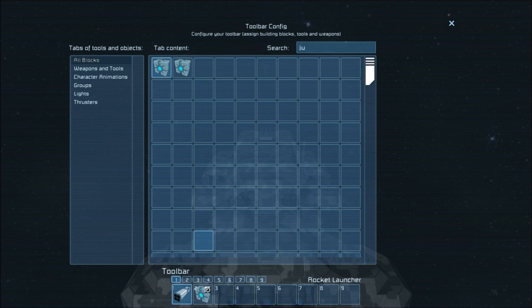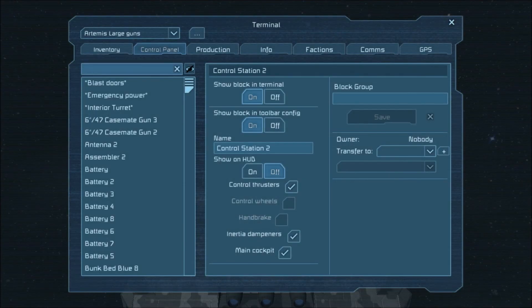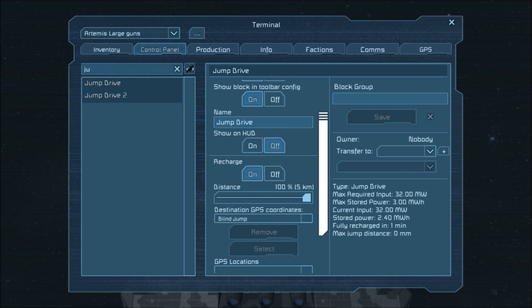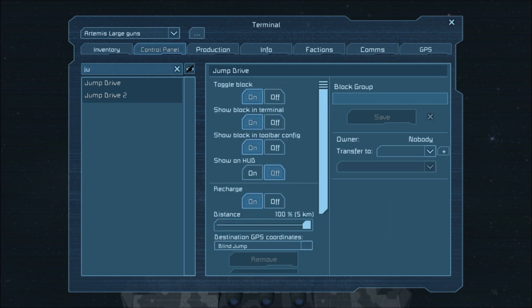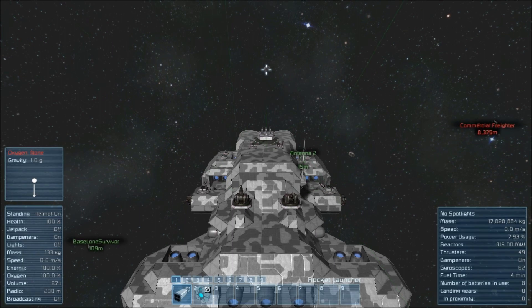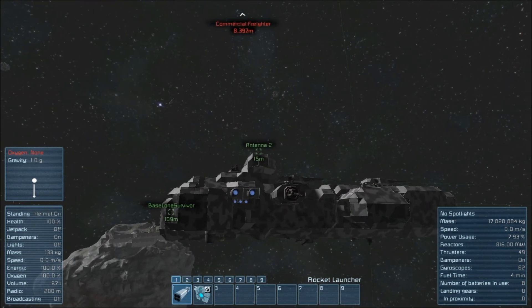Select a jump drive, hit jump, and make sure that at least one of them is fully charged. We've got less than a minute left. I just want to make a jump for five kilometers — that seems like a fairly good distance to test this thing out and get a gauge about how far we can fling this massive ship. As you can see, it's over 17 million kilograms.